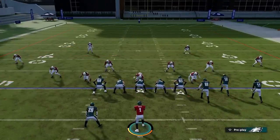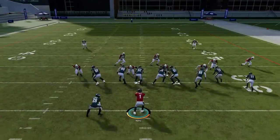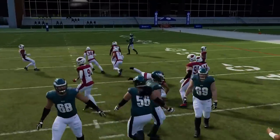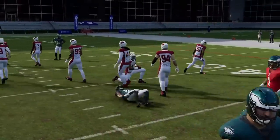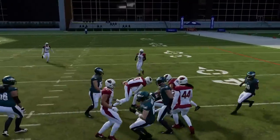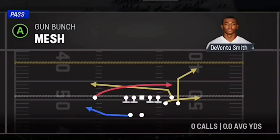Next up we have the Inside Zone. It's just the best inside run play — really one of the best run plays in the entire formation. Nothing really to it: if your opponent gets a little bit too pass-heavy on defense, just hit him with the Inside Zone. You can easily get five to ten yards a carry.